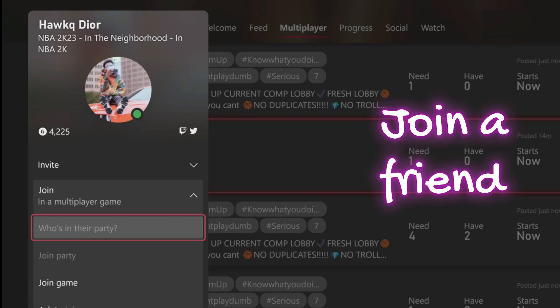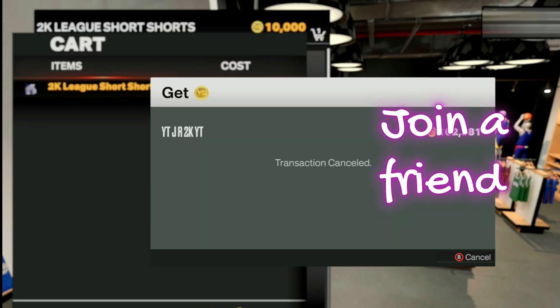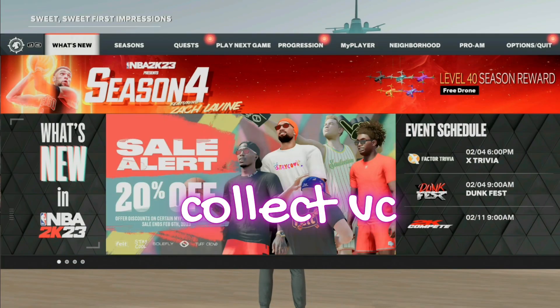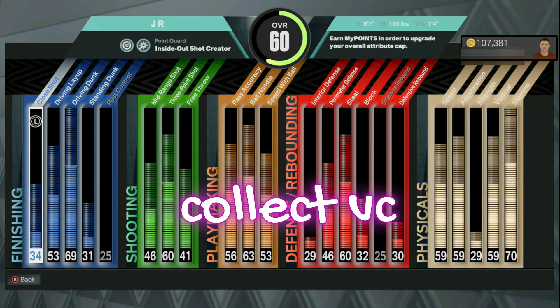Next, you wanna join somebody that's in the neighborhood, whether they're on your friends list or from the community tab. You will then be loaded into the neighborhood where you will get your VC for the amount that you chose, and you can do this glitch as many times as you would like.